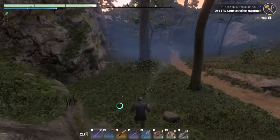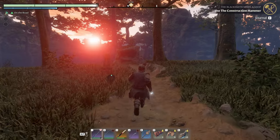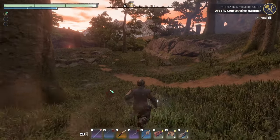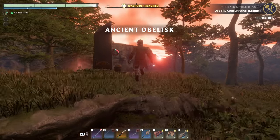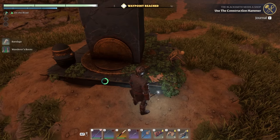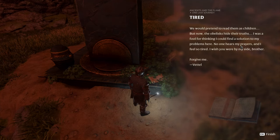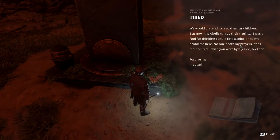But that's all we're gonna do in there for now because we are on a mission. I found the obelisk. Got some boots and some literature here. 'Ancients in the Flame — One Last Journey. Tired. We would pretend to read them as children, but now the obelisks hide their truths. I was a fool for thinking I could find a solution to my problems here. No one hears my prayers and I feel so tired. I wish you were by my side, brother. Forgive me.'